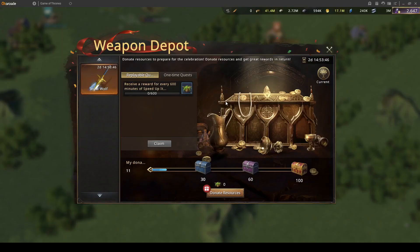Hello guys and girls, today we are going to speak about a new event called Weapon Depot. We have been having similar events to this, but rewards are a little bit different. We have replayable quests: if you spend 600 minutes, or 10 hours of speedups, you get one supply. You need 100 supplies to get a guaranteed Snow Wolf weapon chest.